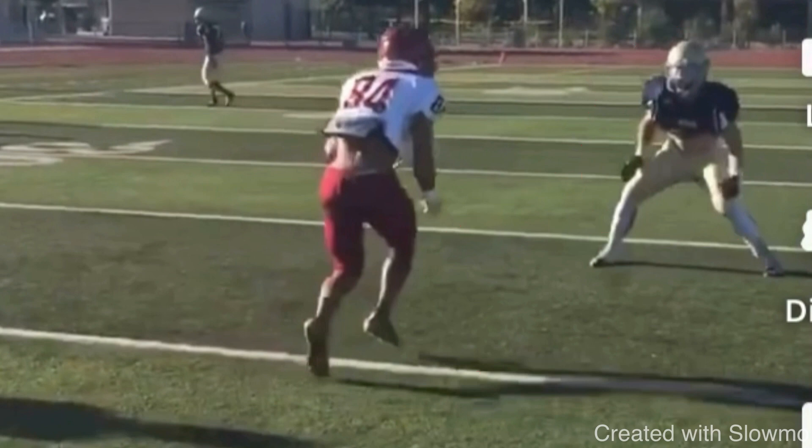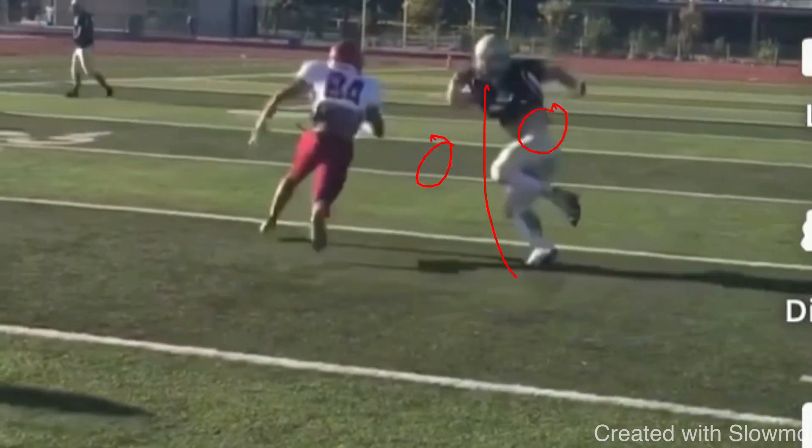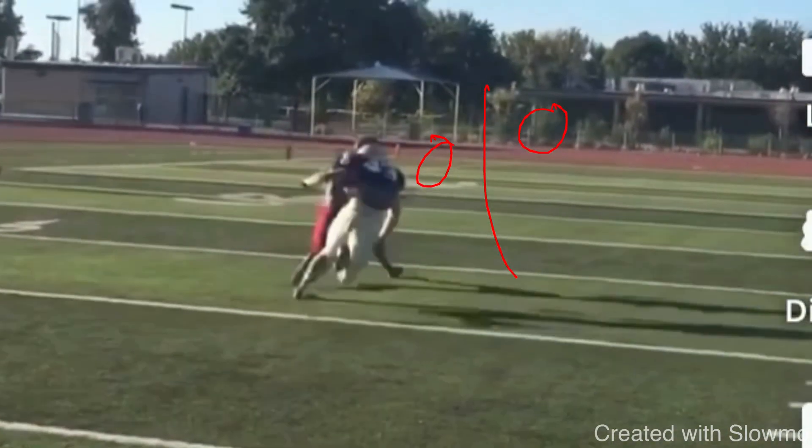A lot of wide receivers make this mistake: they'll come off the line and throw this move, they'll get this DB to jump, but they still have to get up to 10 yards. If you still have to get to 10 yards, even if you got the DB to jump, he's got a better angle of recovery and will be able to close the distance with you. So you have to close the distance with him — try to step on his toes. When you decide to make that move and burst up into your route, you can be hip to hip with him, and that way he trails right behind you and you can work that restack.